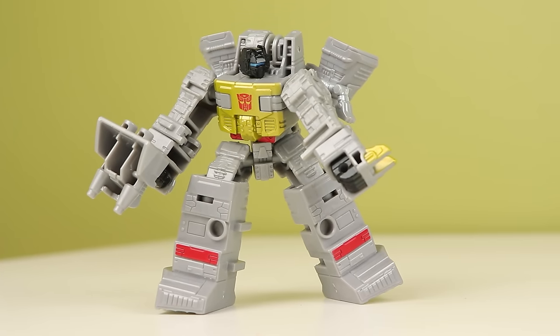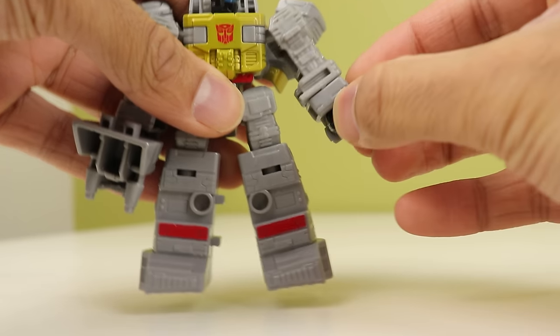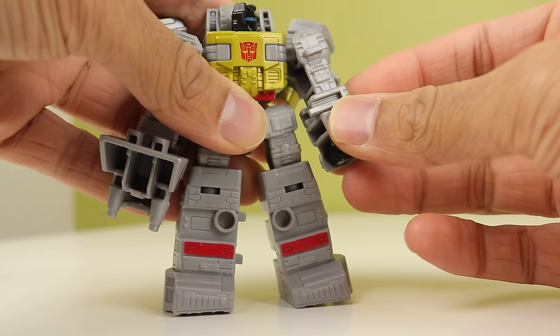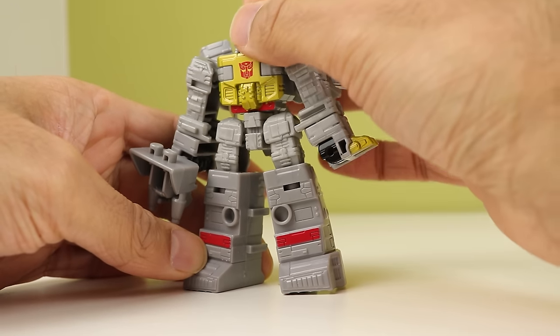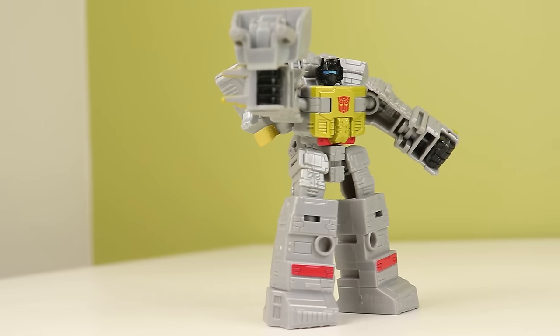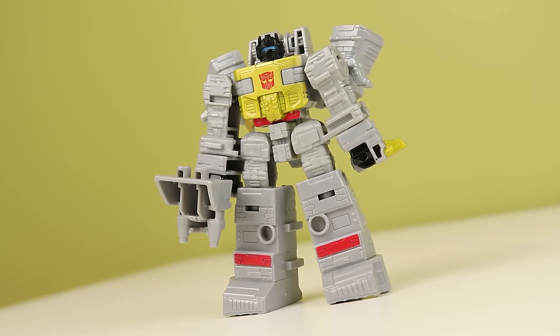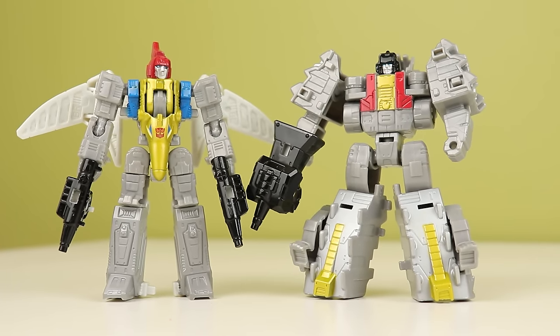Grimlock himself is a very neat toy, though there is one choice that baffles me. He has bicep swivels but no elbows — you might think that's for the combine mode, but no, the bicep swivel is for the dinosaur mode. There's enough of a gap there where elbows could go; a ball joint to do both the swivel and a bend would have been a better option. But even still, without them there, I very much like his chunky and brick-like look. Then we got Swoop and Scar.